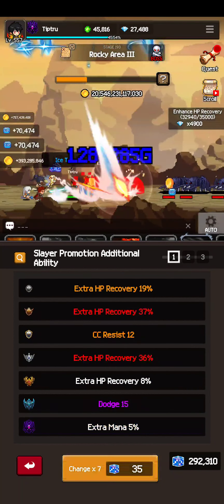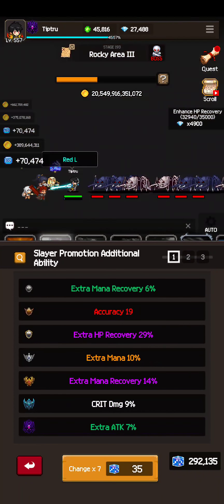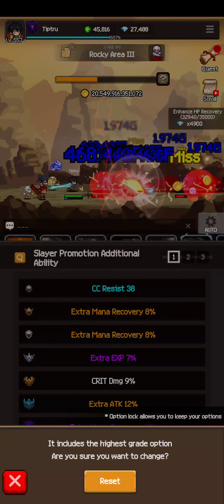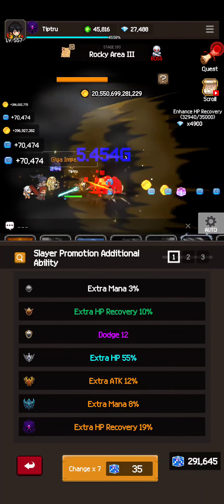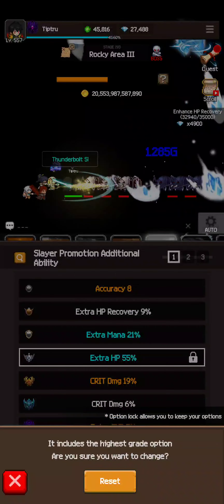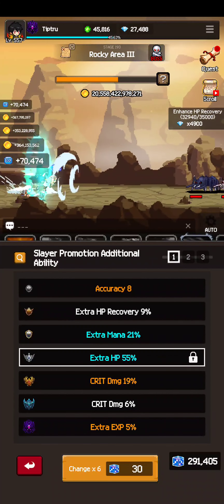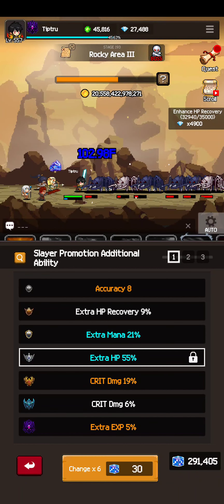If you want to roll these things fast and get blues quickly, just hit the button really fast. For example, if you're going for extra HP, just lock onto it and hit the button fast again to try to get some extra HP. That's a fast way to get blues. Anyhow, those are the two biggest things I messed up on playing this game — all right, thanks.